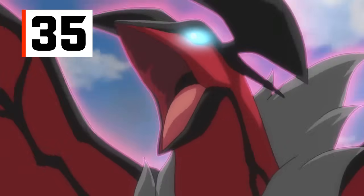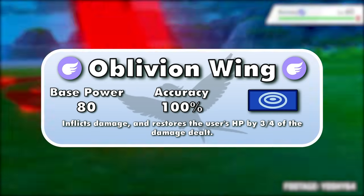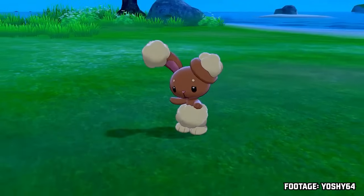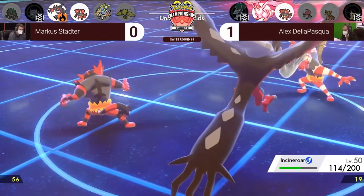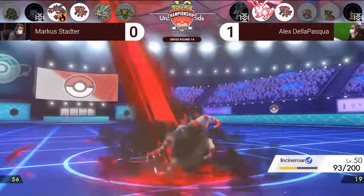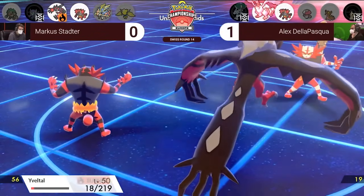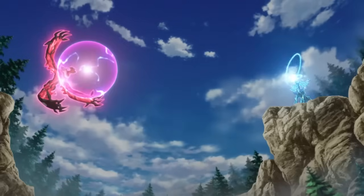Next is another Flying-type move, Yveltal's Oblivion Wing. It's an 80 base power special Flying move that heals the user by some of the HP dealt. Several 80-ish base power moves with that effect missed the list, like Giga Drain, Horn Leech, Leech Life, and Drain Punch. Why is Oblivion Wing so high up? The difference in HP healed — while those four moves heal the user by 50% of the HP dealt, Oblivion Wing heals the user by 75% of the HP dealt. That's a decent attack and potentially a full recovery all-in-one move.